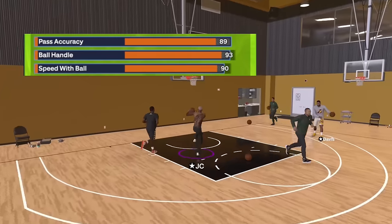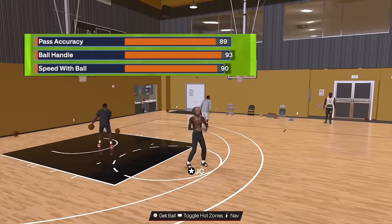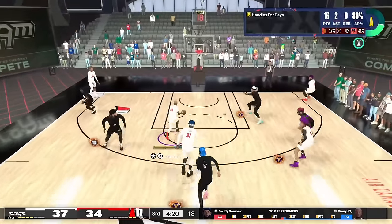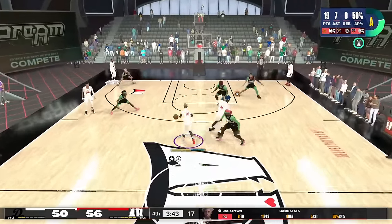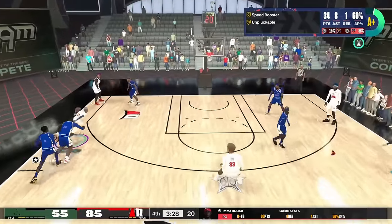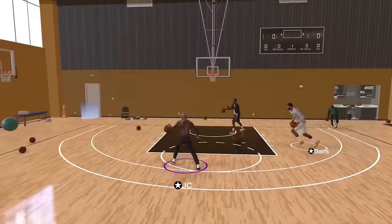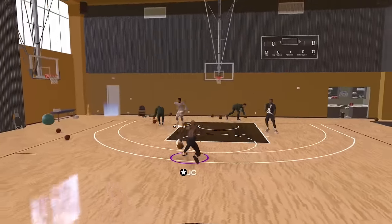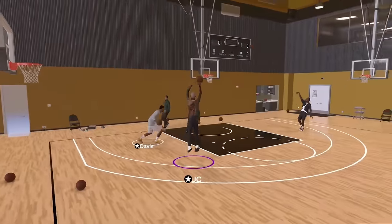Ball handle is going to be a 93, which gets you Killer Combos on gold. Speed with ball is going to be a 90 — a big difference from the 85 I had on the last two builds. I'm really getting downhill now, getting to the basket much faster as you can see in these clips. I'm also able to get the Kyrie dribble style, the best in the game, so definitely go with that 90 speed with ball.